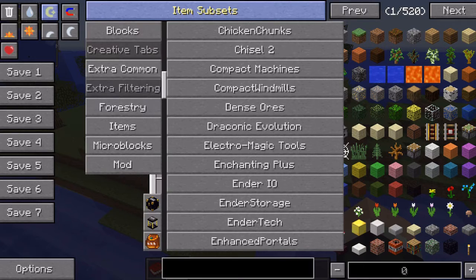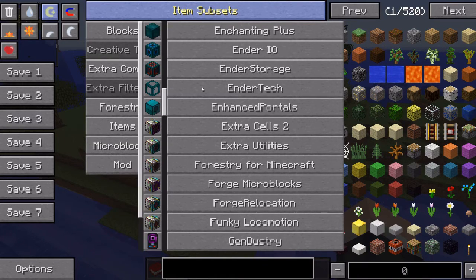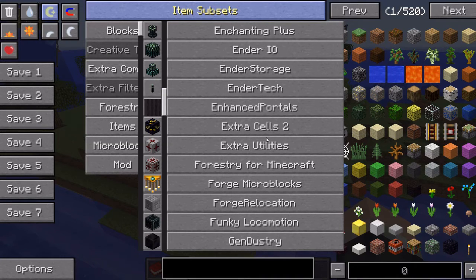Enchanting Plus, Ender I.O., Storage, Ender Tech, Portals, Extra Cells 2, Extra Utilities, Forestry, Funky Locomotion, Gendustry.